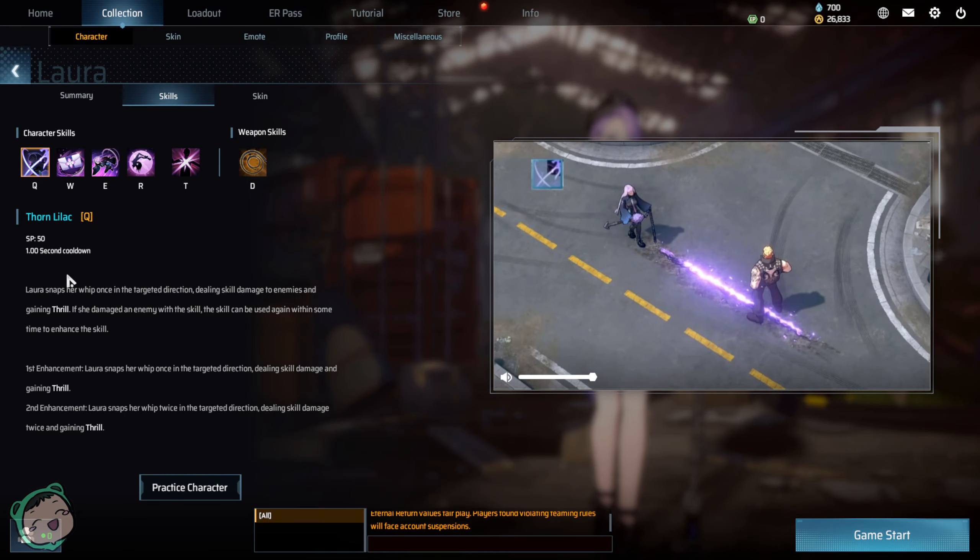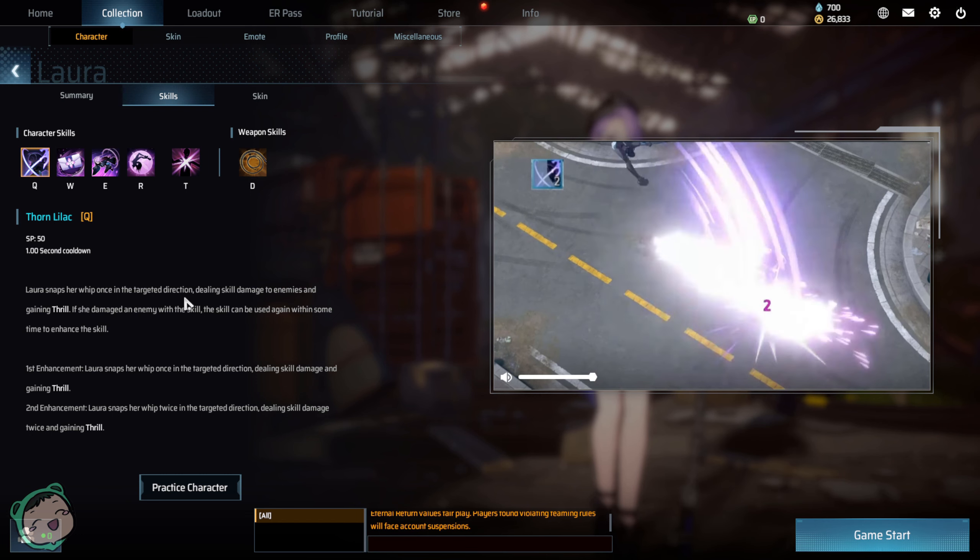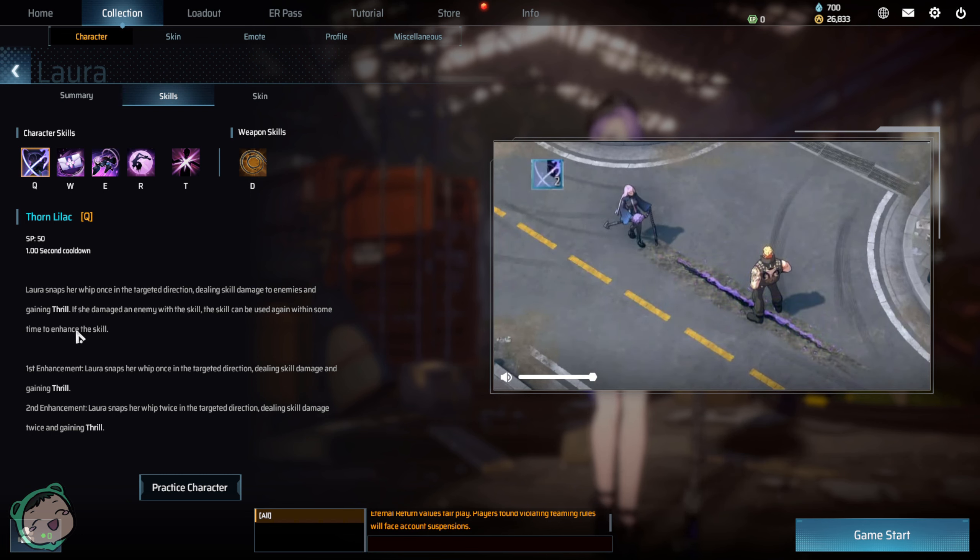Our Q is Thorn Lilac. She snaps her whip once in a targeted direction, dealing skill damage to enemies and gaining thrill. If she damages an enemy with a skill, the skill can be used again with some time to enhance the skill.